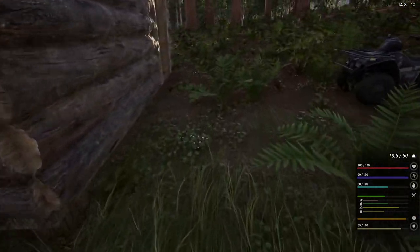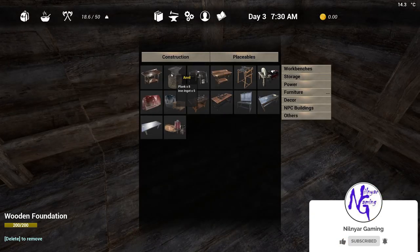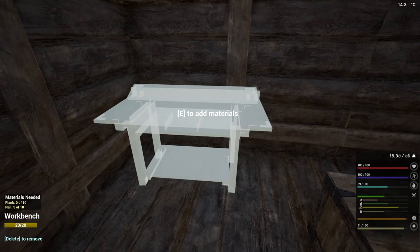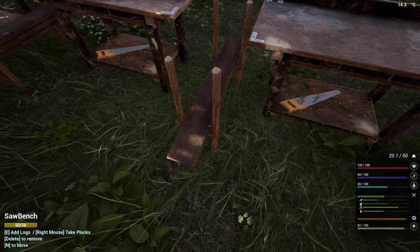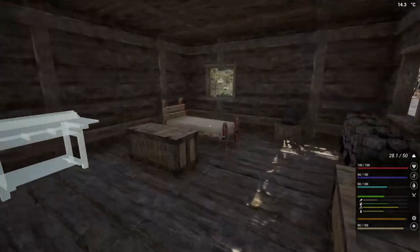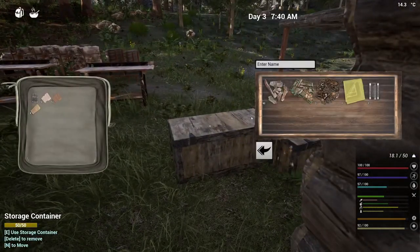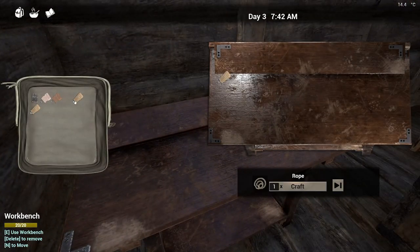Then the other thing we needed was the workbench, so let's start crafting that bad boy — the workbench. We got that in there, we need 10 planks... nine and ten. There we go. Why this is important is now we can take plant fiber and we can turn this into rope. There's 50 rope.